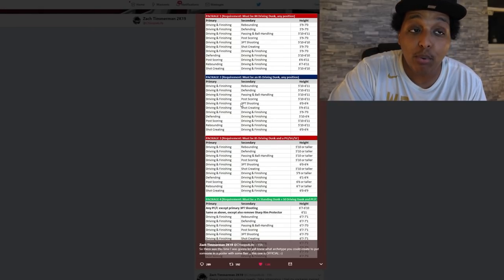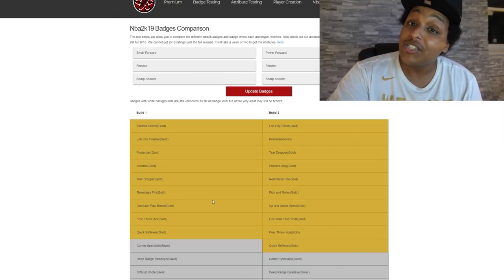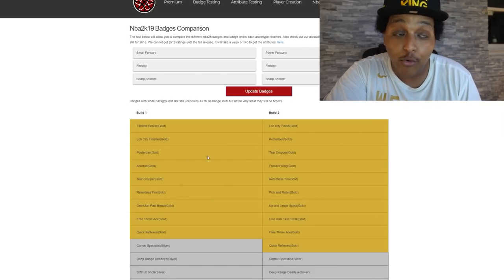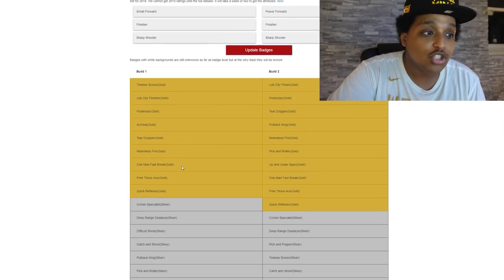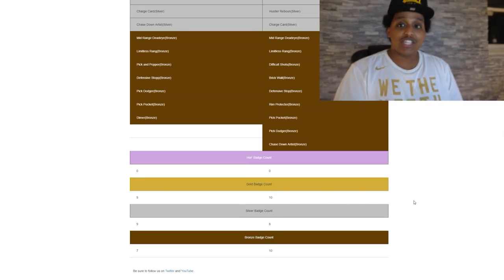Zach also put out a tweet outlining which archetypes are going to get specific dunk packages. Driving and finishing primary, 3-point shooting secondary — the tallest you can be is 6'4, basically a point guard, and that is not a build anybody wants to play. But if you make him tall, his 3-pointer is so bad you can't even rely on him to hit shots consistently. He does have silver shooting badges still. When I went to the 2K event a few days ago, this player impressed me most with the badges, but then I saw the lack of contact dunks and the horrible 3-point shot. They ruined my favorite build. It had 28 badges at power forward — 28 badges — and I went from so excited to there's no chance I'm creating this build.